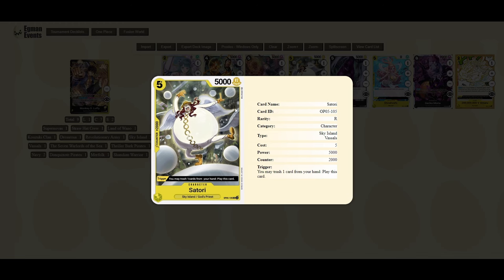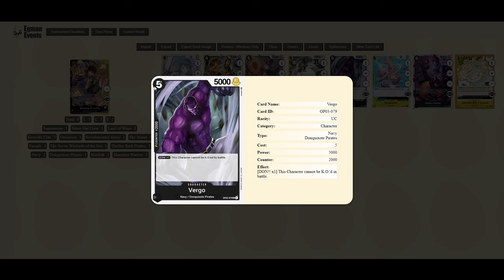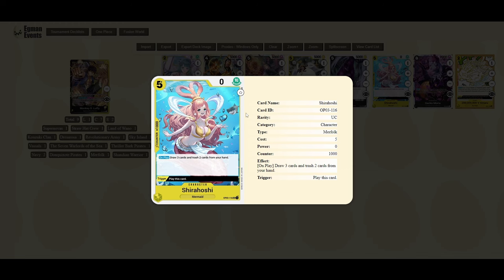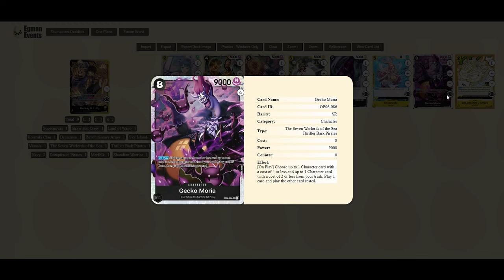Satori is another great option — not run in all lists, but it's great because it meets that five-cost threshold. You can add it to your life so it becomes a 2k counter you can counter with, and if you find a way to flip it face down you can trigger it out again, which is really nice. Virgo is similar — just a 2k counter with a five cost you can use as a counter and then add back into life with Luffy's effect later on. Shirahoshi similarly is a five-cost one that can be added back to your life.